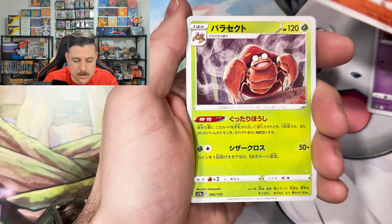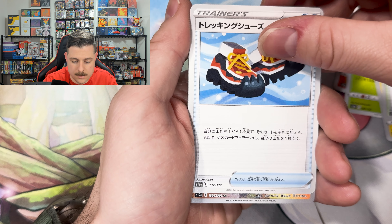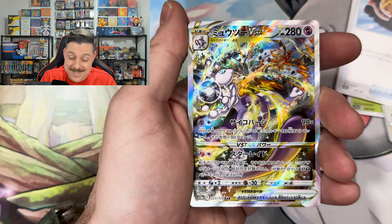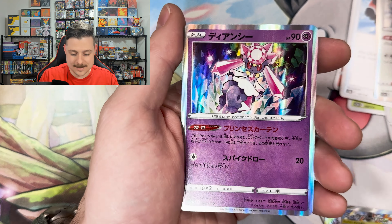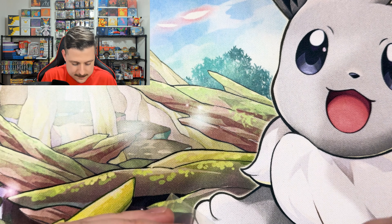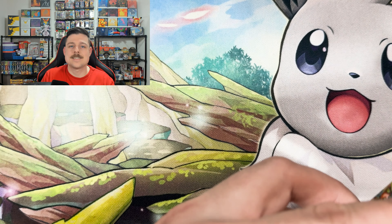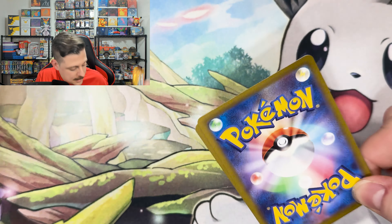Haunter, Jolteon, Parasect, Regieleki. Town, Trekking Shoes — art rare! The Milktank, let's go! Followed up by a Special Illustration Rare Mewtwo — let's go! The Mewtwo has made an appearance! And a Diancie. We pulled the Charizard POV from one of the other boxes, so now we've completed the battle — heck yeah, let's go!